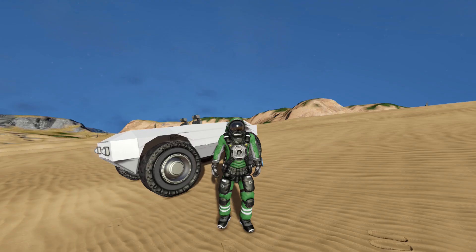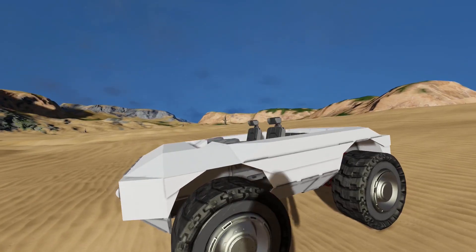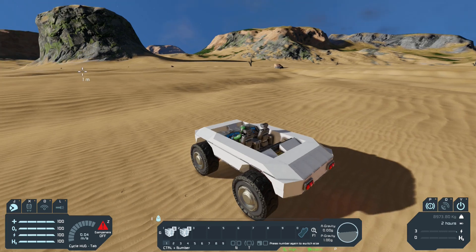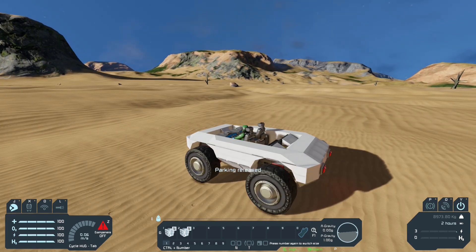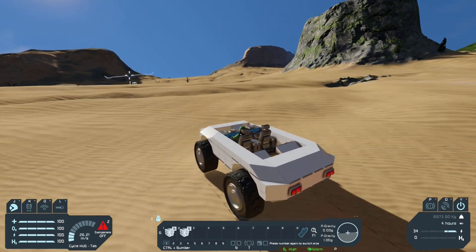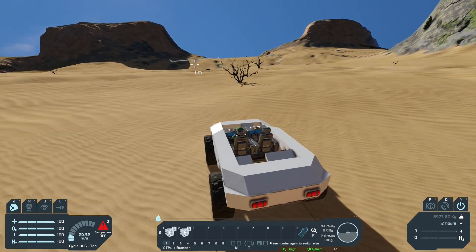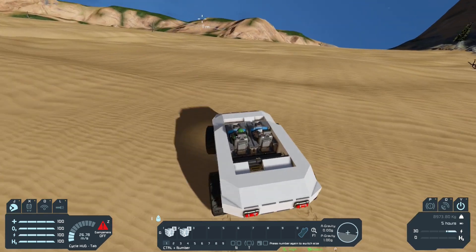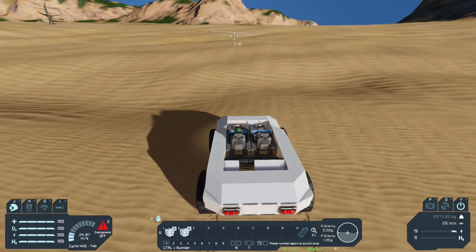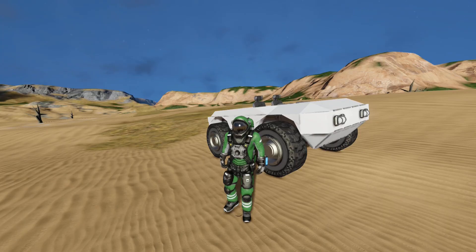Let's take this car and paste it on a planet. I'm on a planet now with the car placed, so let's hop in. We can turn off the parking brakes and now we can drive. Since we have a gyroscope in the car, we're able to control the car in the air a lot better. And since this car has four seats, you're able to take a few friends with you for a drive.